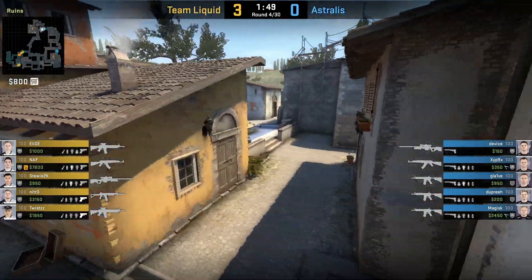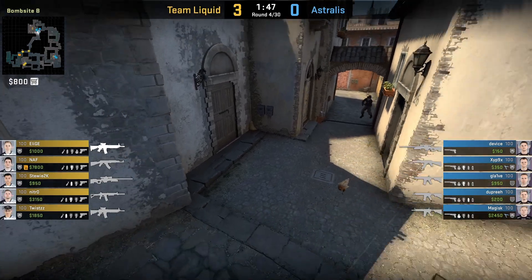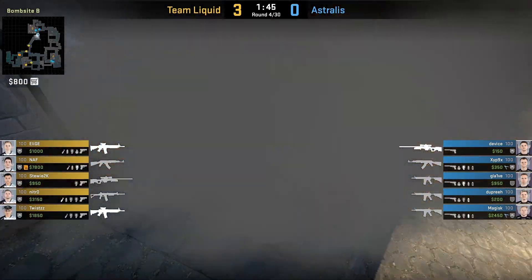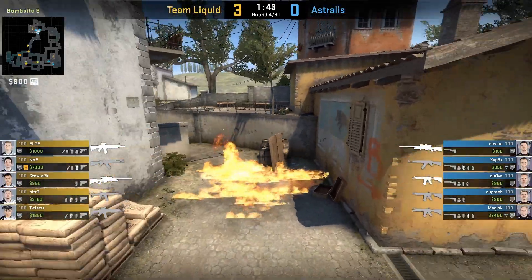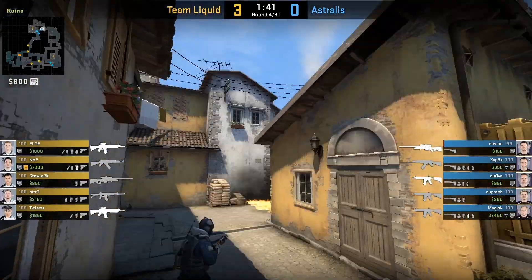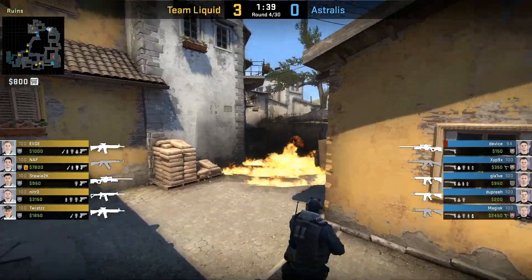Sometimes they don't get banana control, but they do significant damage. Dupree is gonna deep smoke and incendiary, however Stewie knows there's gonna be an incendiary there — there's usually an incendiary thrown here early by CT — so he already pre-smokes it, giving them one less smoke to deal with. Dupree instantly rotates, glaive flashes over and clears anyone close.